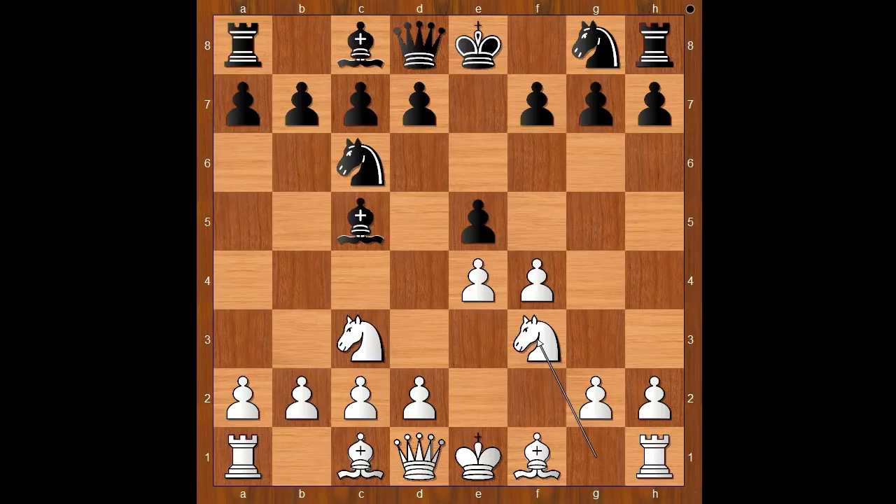The modern theory recommends knight to f3. F takes on e5 was played, with white intending d4 for a very strong center. Black to move.